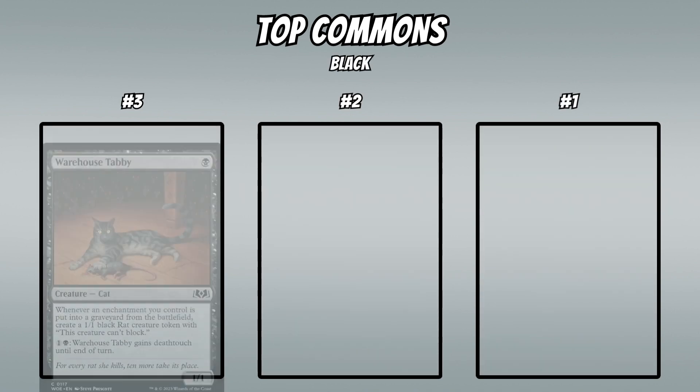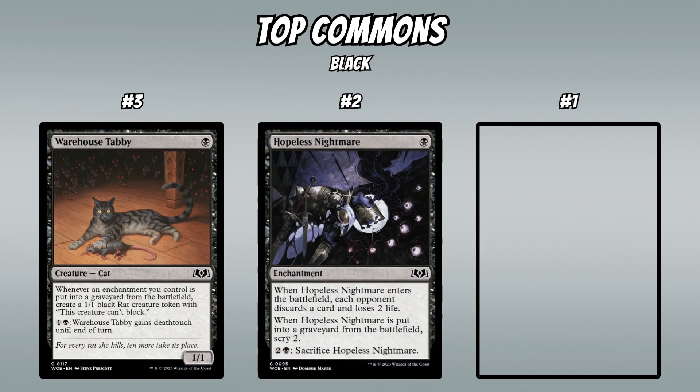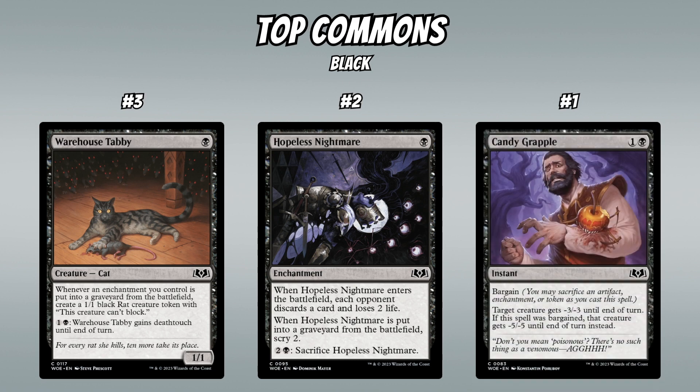In black, at number three is Warehouse Tabby — this card could spawn an archetype on its own; pick up three or more and lean into bargain-sacrifice and it gets out of control fast. At number two is Hopeless Nightmare — one mana that deals 2 damage, makes them discard a card, turns on your bargain cards, and lets you scry two when you bargain it. At number one is Candy Grapple — two mana for -3/-3 is great, and with bargain fodder it essentially kills anything for two mana.